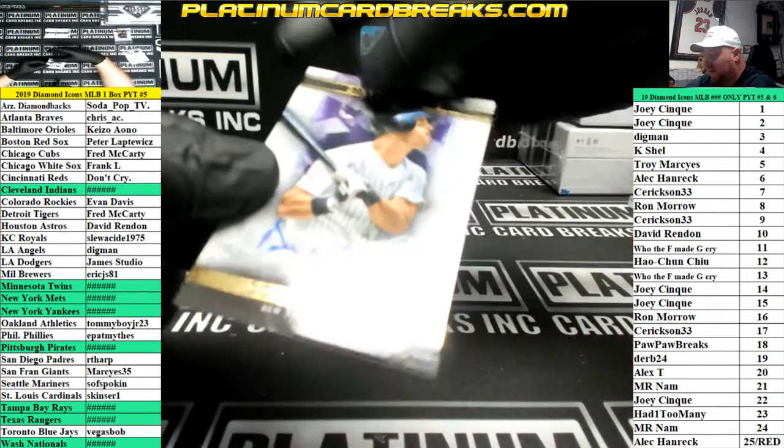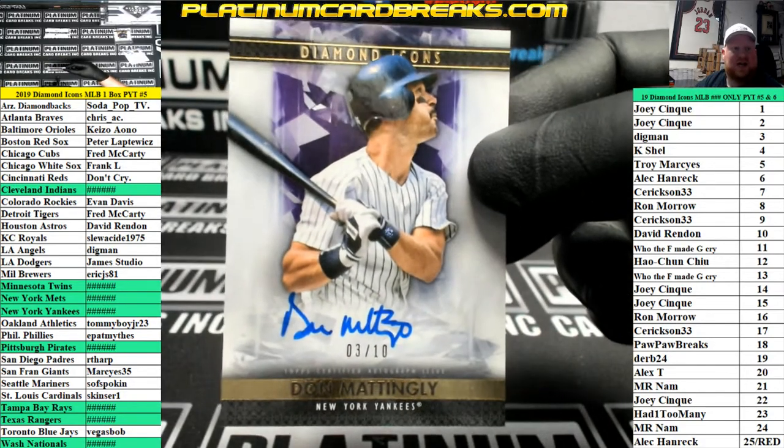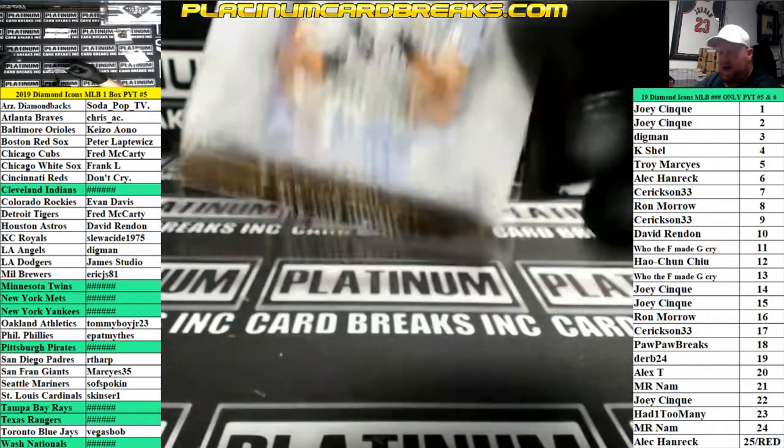Next up we have Donnie Baseball Diamond Icons, New York Yankees, left side number three for the dig man — Don Mattingly.